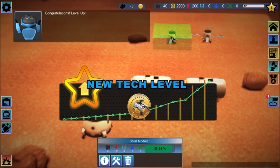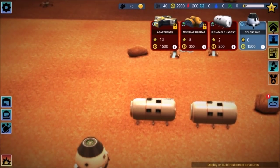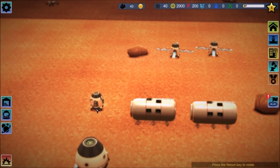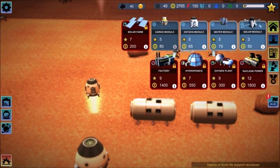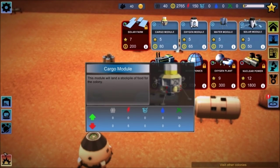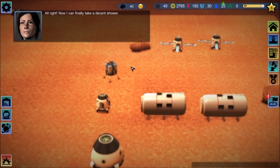New tech level — now I can build what they want me to build. Cargo. Oxygen — we need oxygen, so I'm going to throw that down here. Water. Cargo module — so we'll land a stockpile of food for the colony. Again, how do I get rid of this thing? Now I can finally take a decent shower.